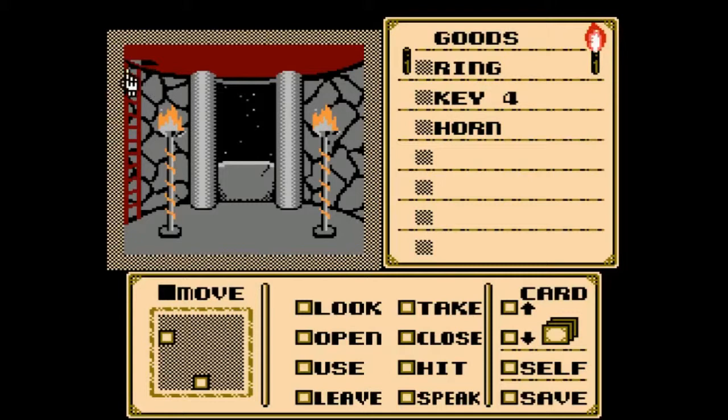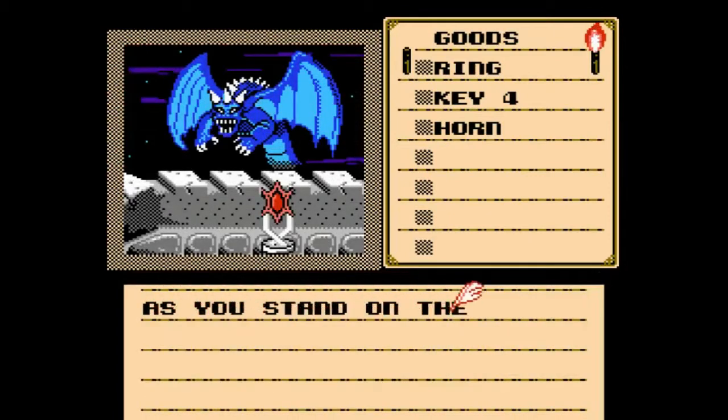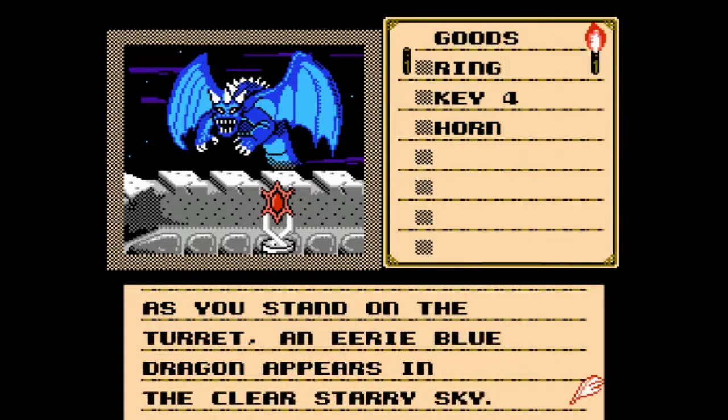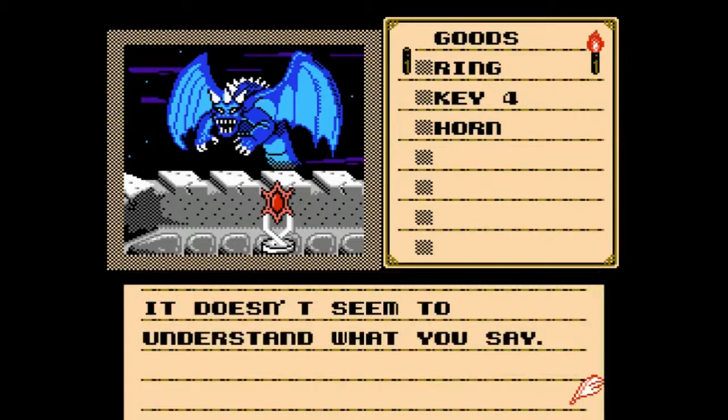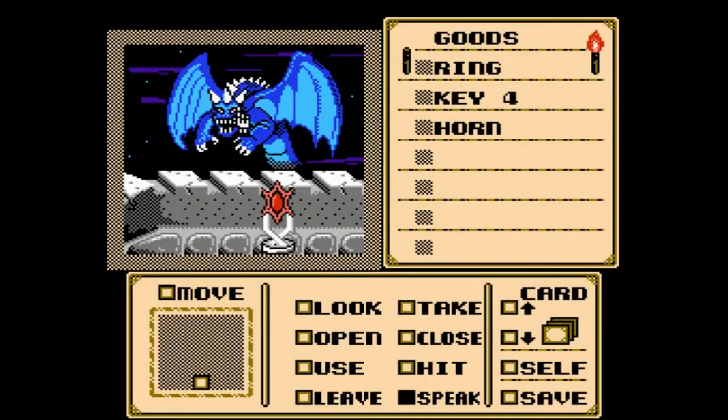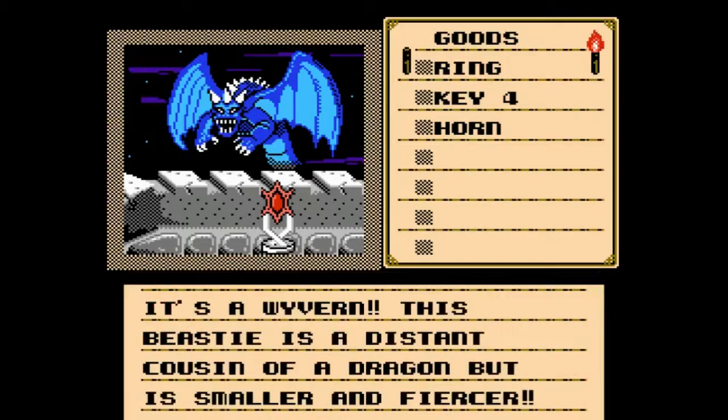Move up. As you stand on the turret, an eerie blue dragon appears in the clear starry sky. Can I speak to you? You look nice. It doesn't seem to understand what you say. Apparently we came in here unprepared, because we've tried to speak to several creatures — from banshees, to sharks, to dragons, to drakes, to hellhounds, to lab dogs — and nothing understands us. Let's look at it — it's a wyvern. This beastie is a distant cousin of a dragon but is smaller and fiercer.